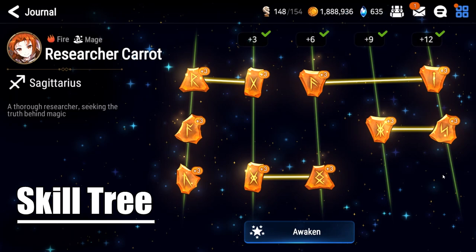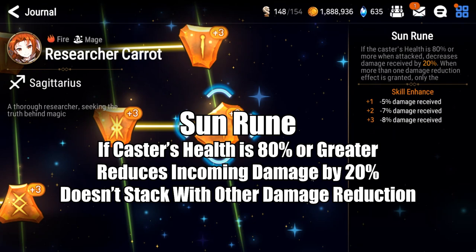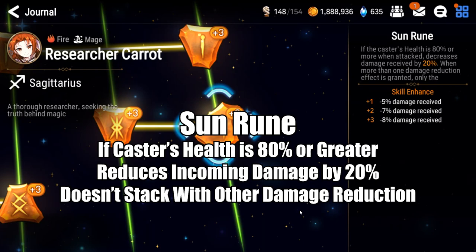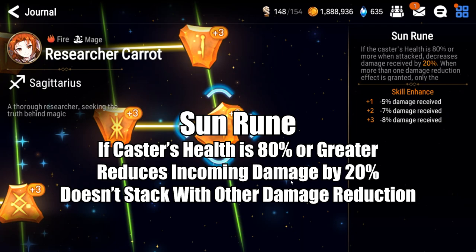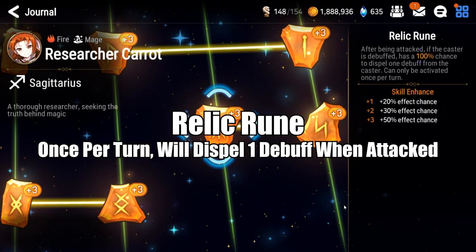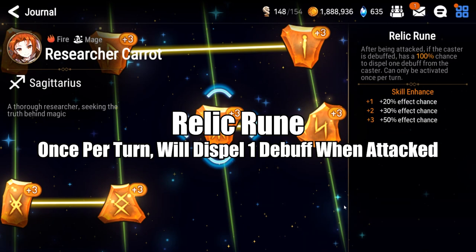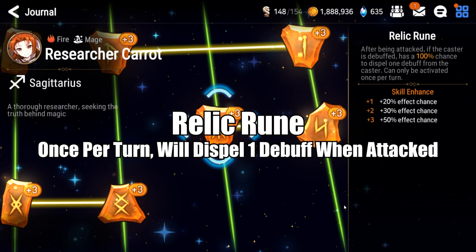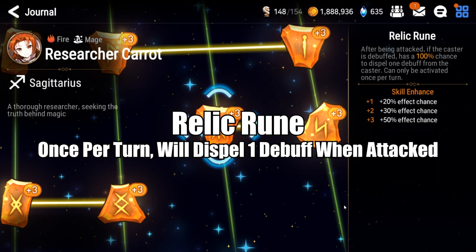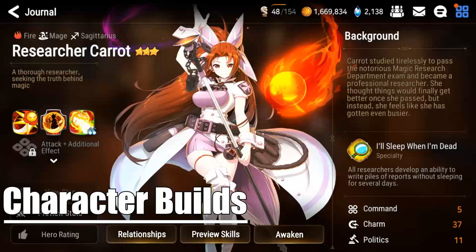Covering the remaining runes: the sacrifice rune increases the effectiveness of all allies by 5% — nice to have but nothing to write home about. The sun rune reduces incoming damage by 20% when her health is 80% or higher, and when coupled with the S2 flame barrier it's really difficult to kill Researcher Carrot. The relic rune, when she is attacked, has a 100% chance to cleanse one debuff from the caster, meaning you can get away without playing immunity on her. You'd basically need your opponent to stun her twice for her to lose her turn — very reminiscent of the passive on Fighter Maya, though Fighter Maya's can trigger more than once per turn cycle.